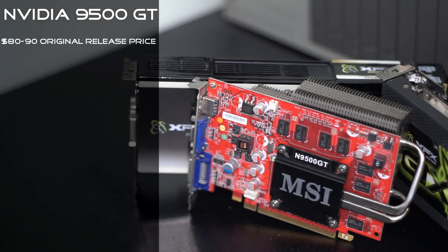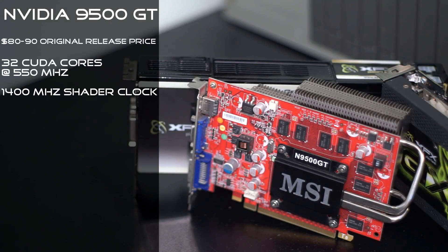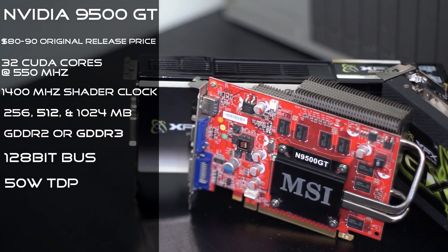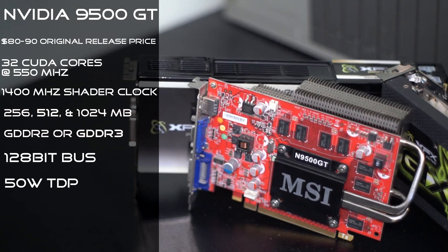The card was originally released in late July of 2008 for around the $80 to $90 price point. It comes packing 32 CUDA cores with a 1400 MHz shader clock and a 550 MHz core clock. It also comes with 256, 512, or 1024 MB of GDDR3 or GDDR2 with a 128-bit memory bus. This particular card is the 512 MB GDDR3 version. With only a 50 Watt TDP, this card runs easily and cool on basically any system. In fact, it runs so cool that some cards, like this one, came passively cooled. The card also supports up to DirectX 10.0 and OpenGL 3.3.